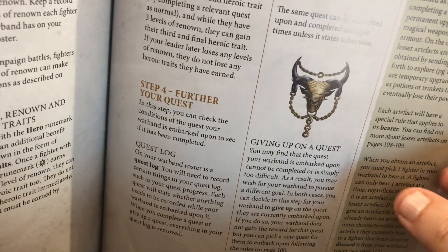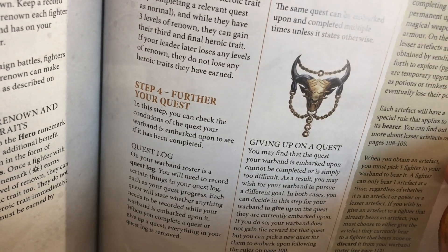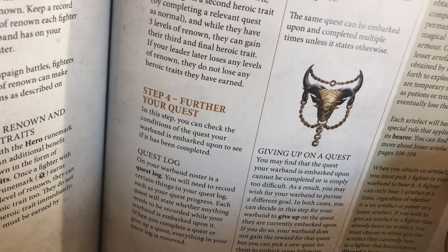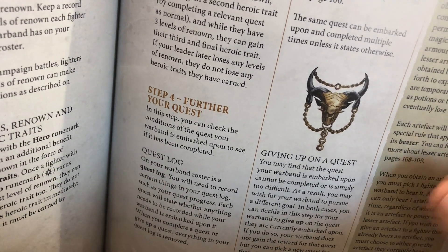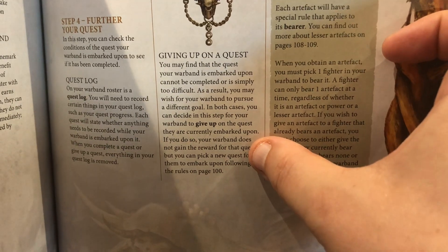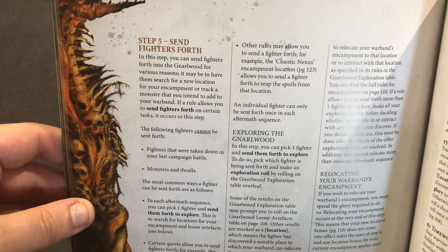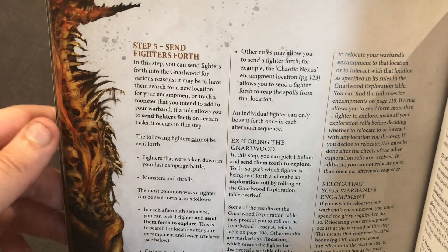Step four is 'further your quest' — if you're on the Treasures of the Narlwood quest, this is when you'd send your fighters out. You can also choose at any point to give up on a quest and pick a new one, though you lose all progress on the existing quest. There are occasions where you might want to change — perhaps because you're becoming threatened and need to find a new encampment location.